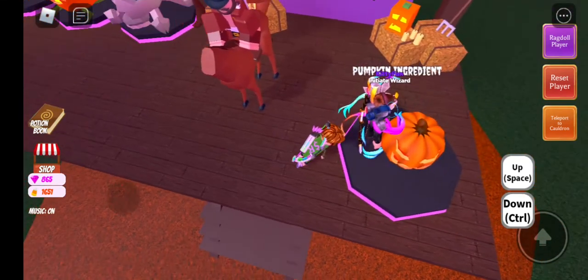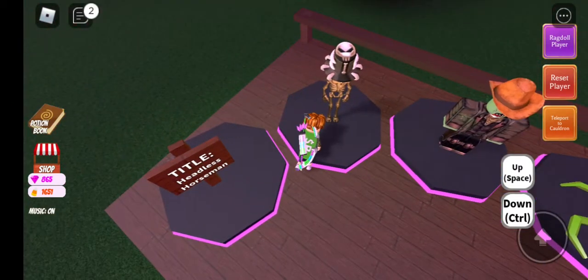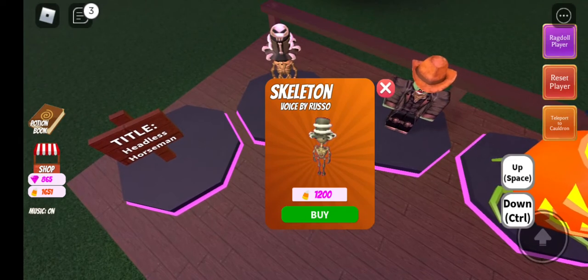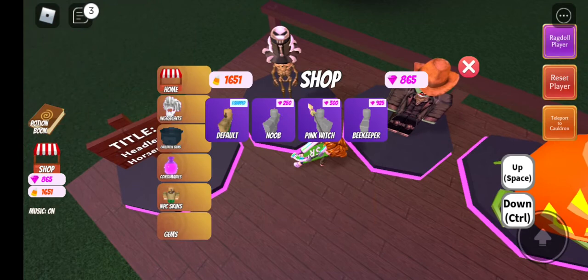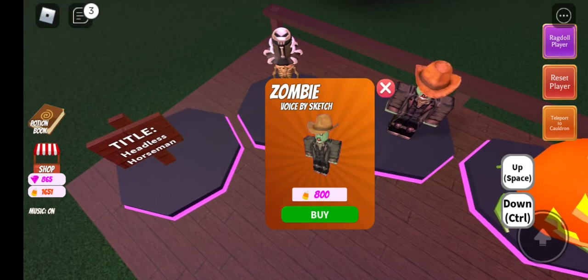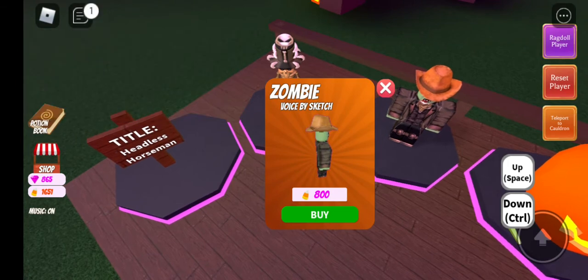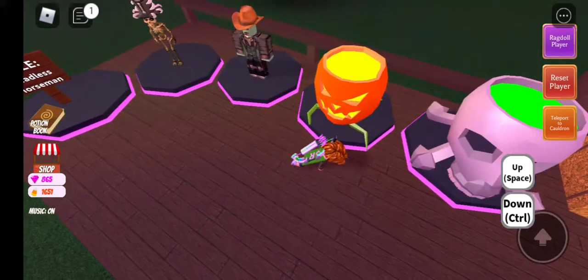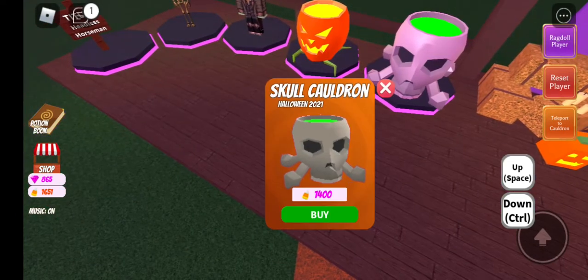First off, there's a pumpkin ingredient — very well-deserved — two cauldron skins, two GPCs, a skeleton voiced by Yaboi Russo, and a zombie voiced by Yaboi Bunny Boy Sketch. It's actually pretty cool. There's a title, the Headless Horseman. You have a jack-o'-lantern as a cauldron and a skull cauldron.